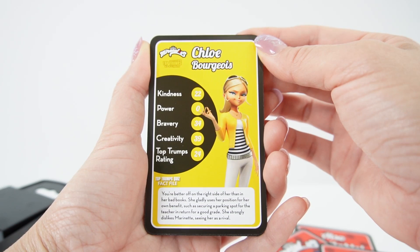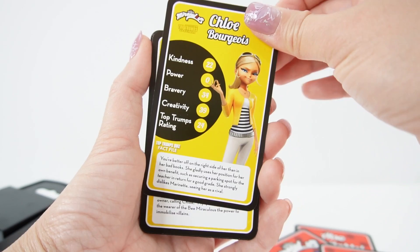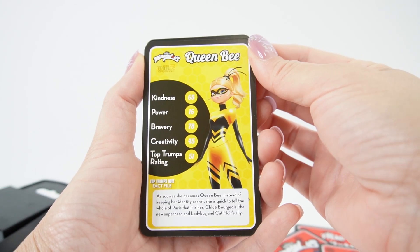This is Chloe. You're better off on the right side of her than in her bad books. She gladly uses her position for her own benefit, such as securing a parking spot for the teacher in return for a good grade. She strongly dislikes Marinette, seeing her as a rival. And here's Pollen. Pollen is obedient and respectful towards her owner, calling Chloe 'my queen.' She gives the wearer of the Bee Miraculous the power to immobilize villains.